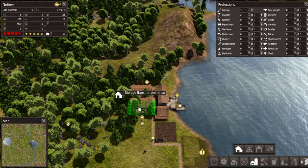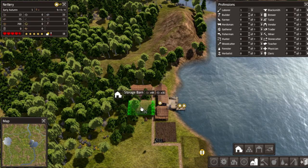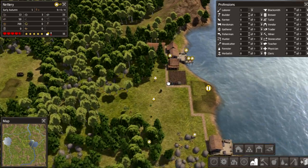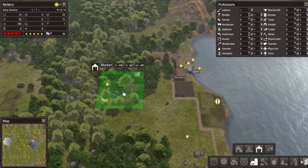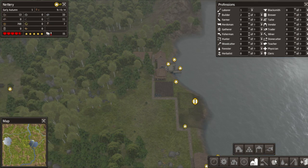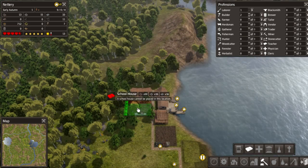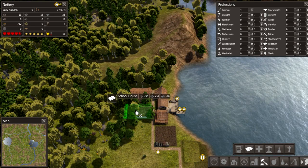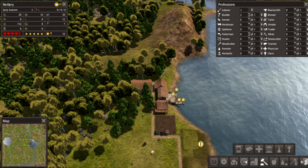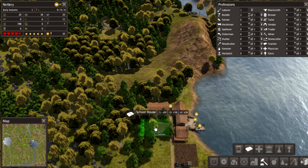I'm gonna put maybe another stock barn here for the sake of it. We really need some food and stones - I'm not gonna sacrifice it but we'll need another one in the future, maybe even a market to supply the whole area. For now let's focus on expanding a little bit.